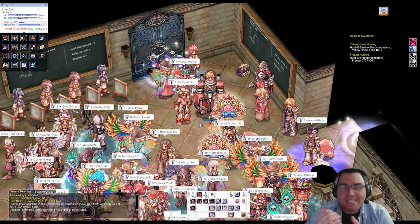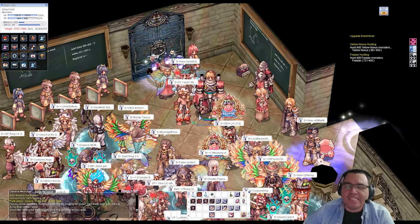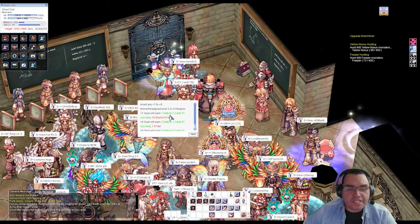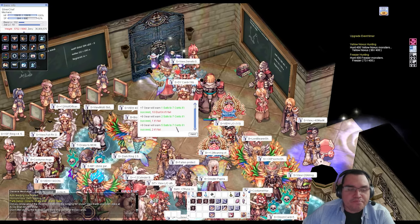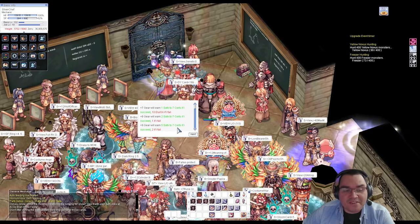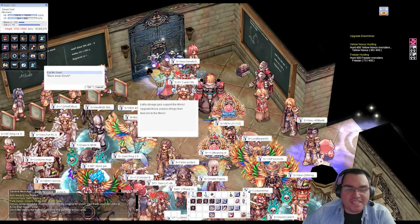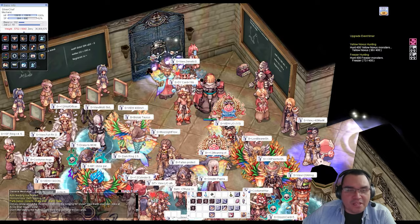Another way to acquire certificates is through the Royal Banquet event. You get Nobles, Imperial, or Grace equipment that can be upgraded to plus nine. When you're done with them, talk to the Gear Eater — he takes any plus nine item and turns it into Safe to Seven certificates. A plus nine Nobles equipment gives you five Safe to Seven certificates, or two if you fail. This method is for later, around level 130.